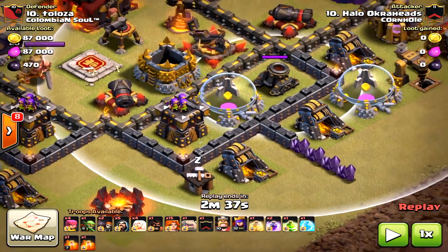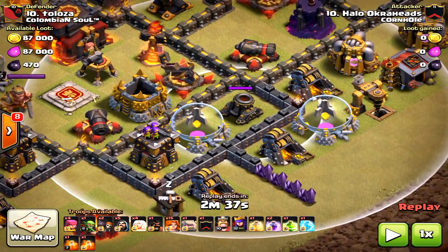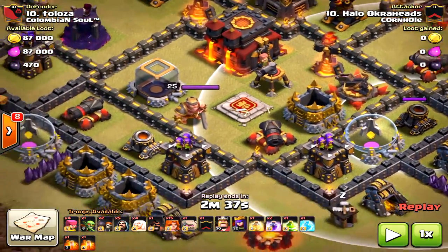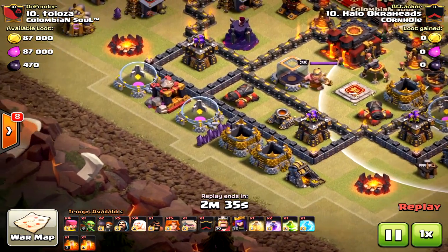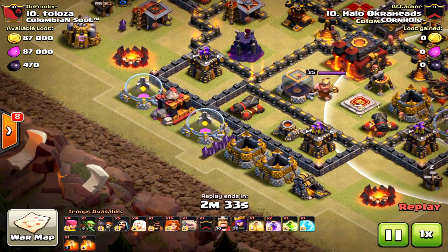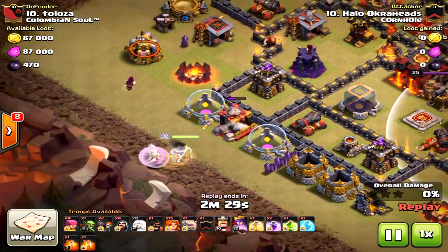I'm not going to be using a jump spell. The problem with not using a jump spell in the first compartment is that those valkyries could shift off to the other compartments and not go towards the inferno tower, which would be a huge mistake.